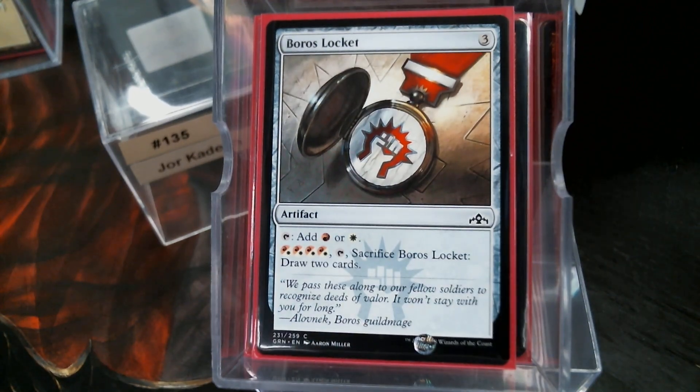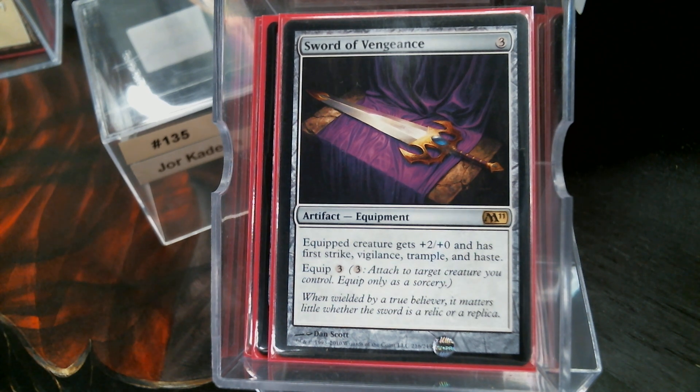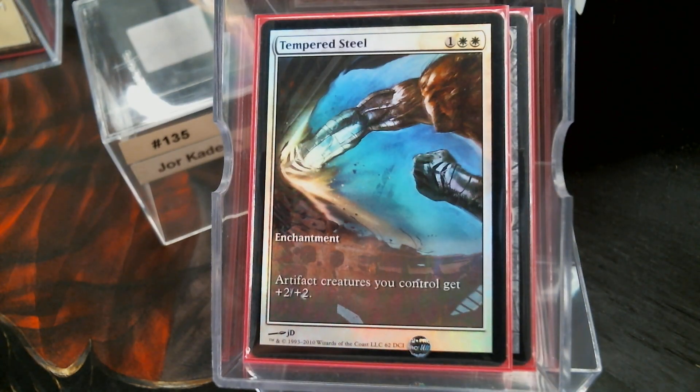The Sword of Vengeance — if we're slapping two more power on our eight-power commander, that's ten. We just need one more to get to a two-hit kill. Tempered Steel's not going to do it for Jorkadine, but it does it for a good chunk of the rest of the deck.